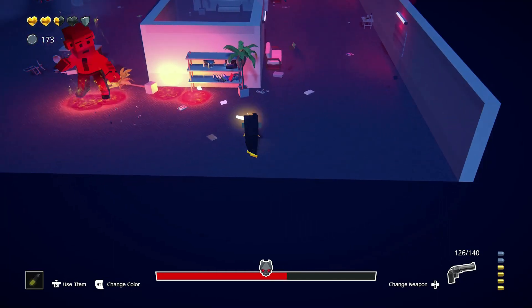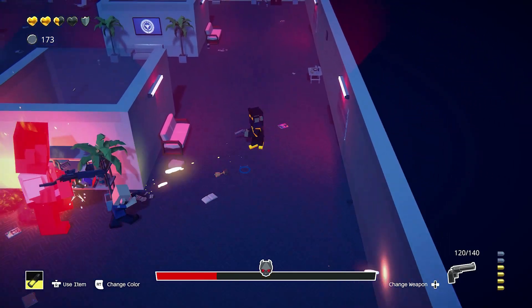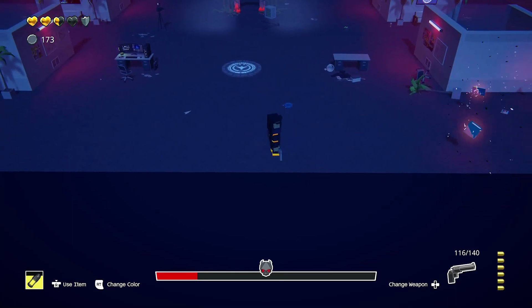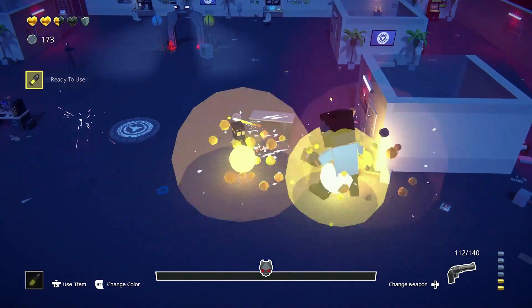There can't really be a step-by-step walkthrough for it. Since this game is a twin-stick action roguelite, and each time you die, the floors are randomly generated — and I think that's for each time you play the game too. I don't know if every floor is going to be the same for everyone the first time.